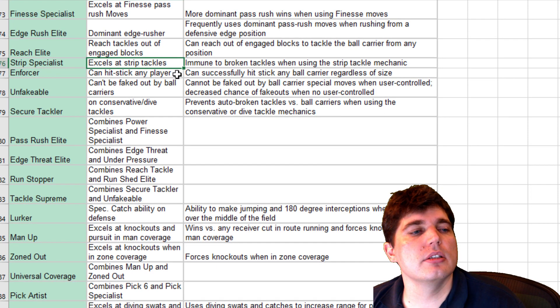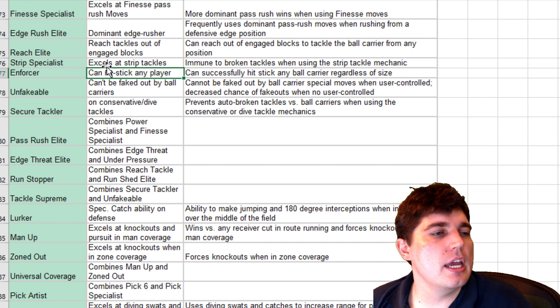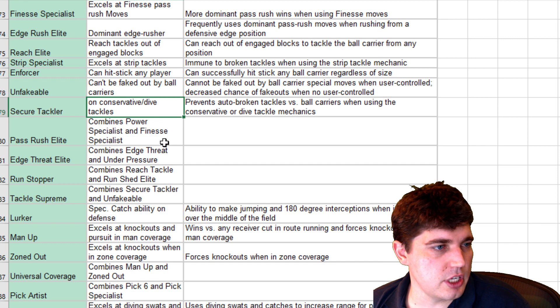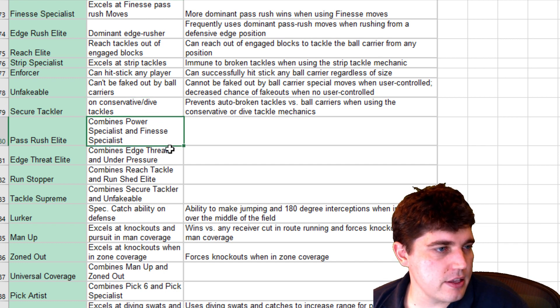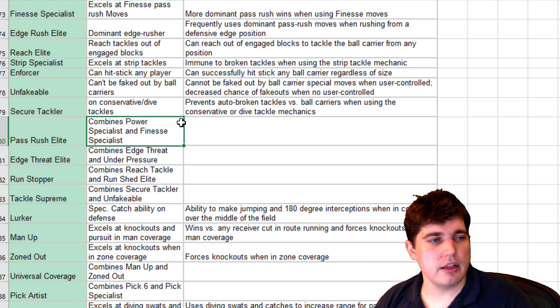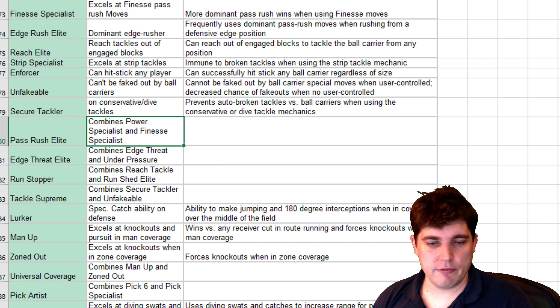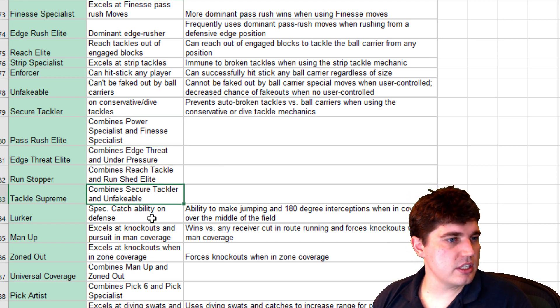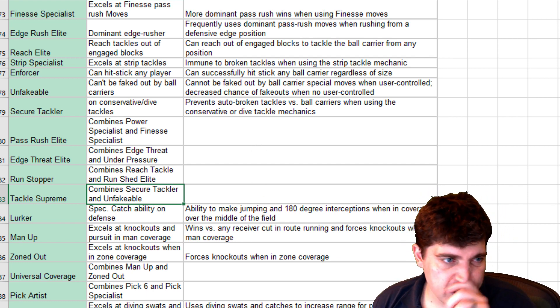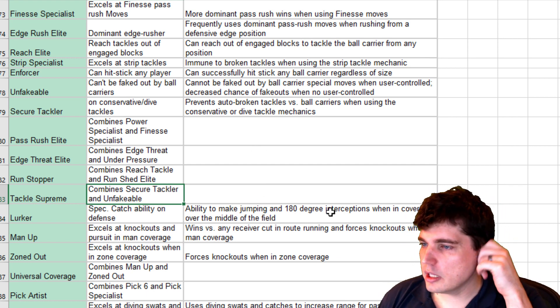Excels at strip tackles. Enforcer — hit stick. Unfakeable — can't be faked out by ball carriers. Secure Tackler. Pass Rush Elite — that must just be a tier 2 or tier 3 ability. Ez Rush, Run Stuffer, Tackle Supreme — Tackle Supreme combines secure tackle and unfakeable, so that'll be like a tier 3. That's kind of cool.